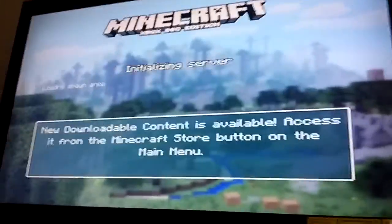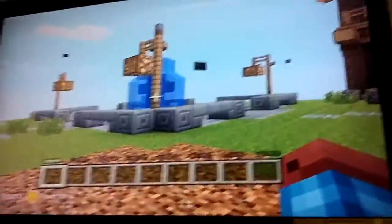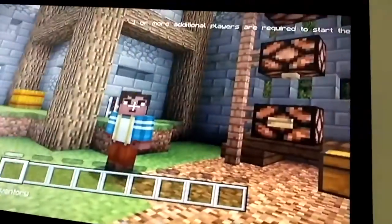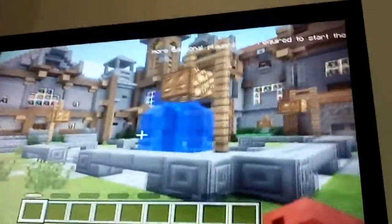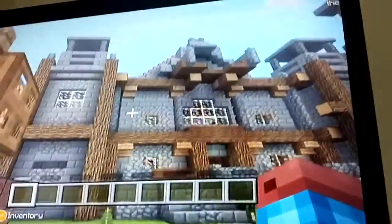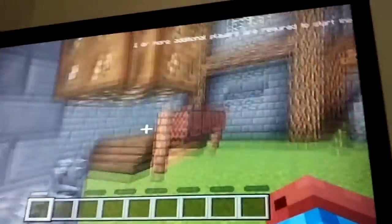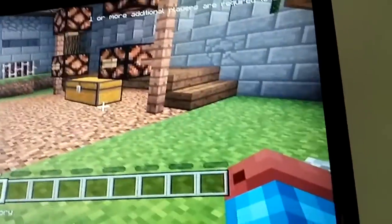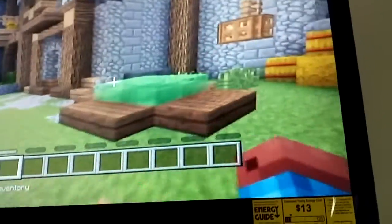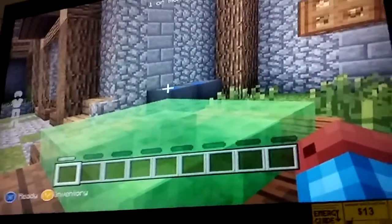I'm Jesse right now. You spawn in this world and there's music. You just wait until your friends spawn in your world — when your friends spawn in, then it will show the ready screen.